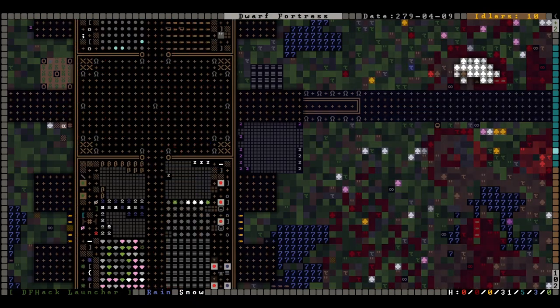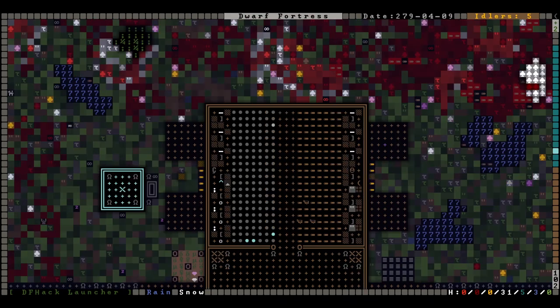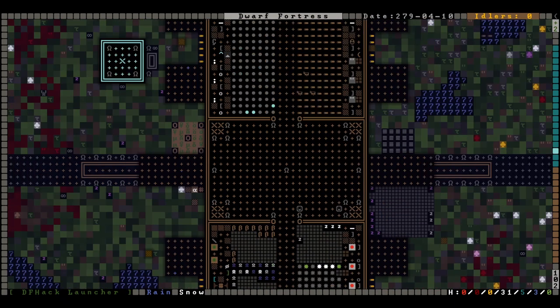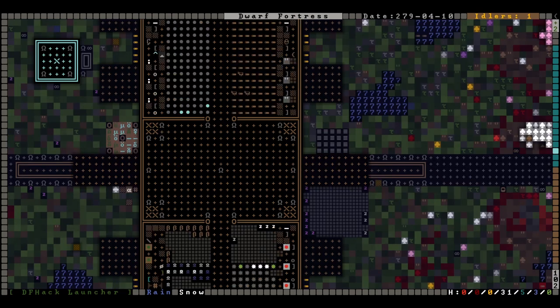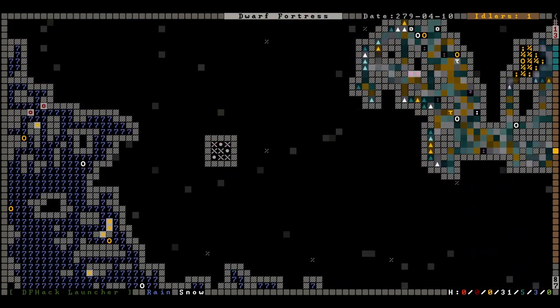There we go, that'll look nice. We have a crafting level here gradually being filled out — stone, wood, other stuff, metal working; not sure what this is going to be yet. We have a militia. I drafted ten peasants into the Portentous Tools; currently they have iron and shell gear. We are working on some steel for them.